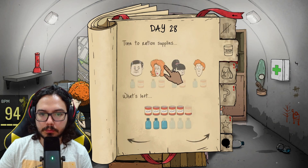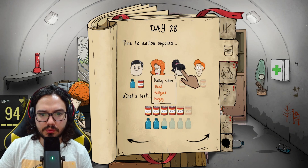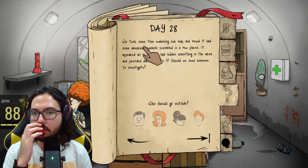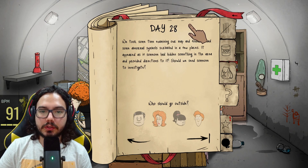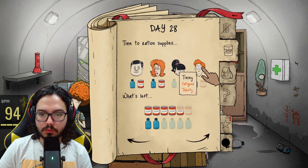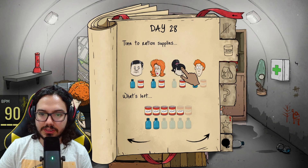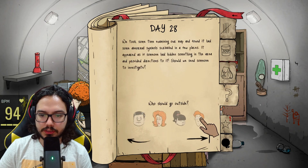You are thirsty and hungry, you are thirsty and hungry, you are hungry and you are thirsty — I'm running out of water. We took some time examining our map and found some abnormal symbols scribbled in a few places. It appeared as if someone had hidden something in the area and provided directions. Everyone is fatigued. I will send Timmy. Please don't die Timmy — he's back, he's not dead!